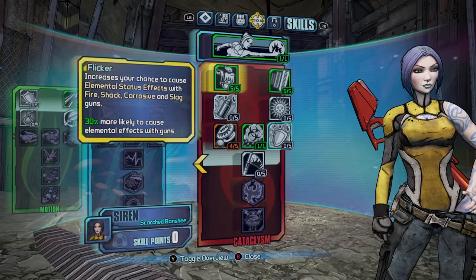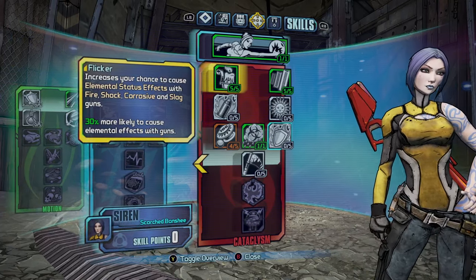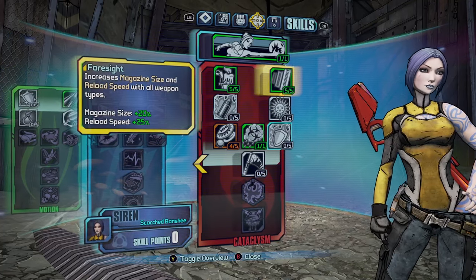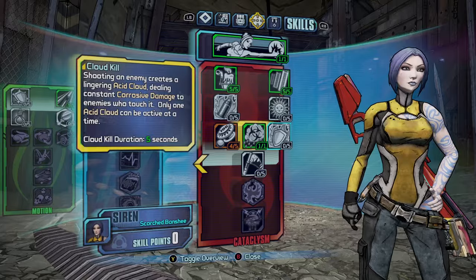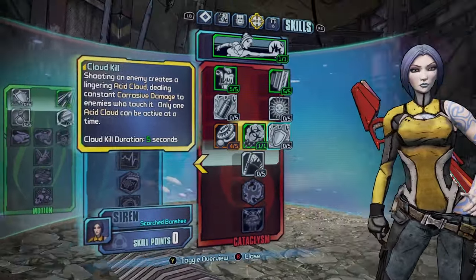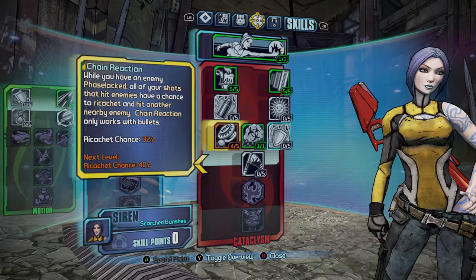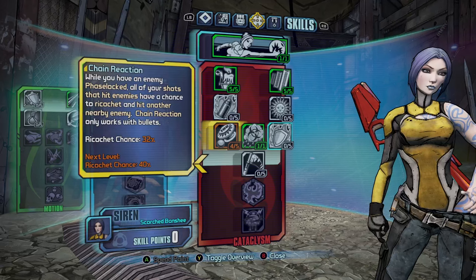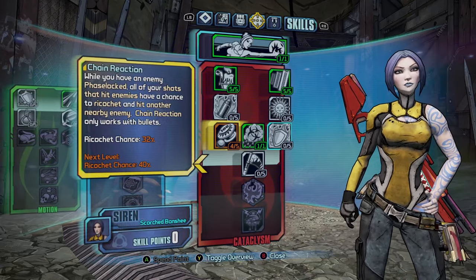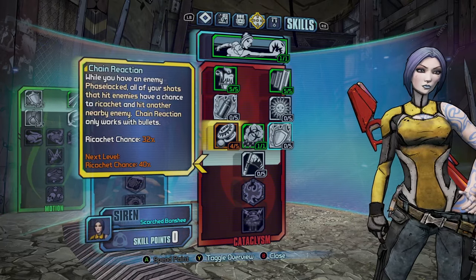I would get Flicker, which increases your chance to cause elemental status effects — Fire, Shock, Corrosion, and Slag — by 30%. Foresight increases magazine size and reload speed with all weapons. Definitely get Cloud Kill — this is one of Maya's best skills, it does really good corrosive damage to enemies. Then you want to max out Chain Reaction as well: while you have an enemy Phase Locked, all your shots that hit enemies have a chance to ricochet and hit another nearby enemy. Chain Reaction only works with bullets.